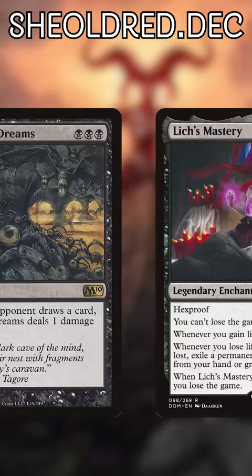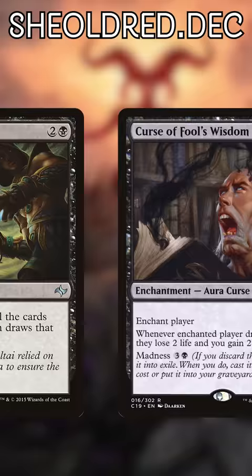Then force your opponents to draw extra cards with Dark Deal, Memory Jar, Seizan, Teferi's Puzzle Box, Anvil of Bogardan, and even Elder Brain!